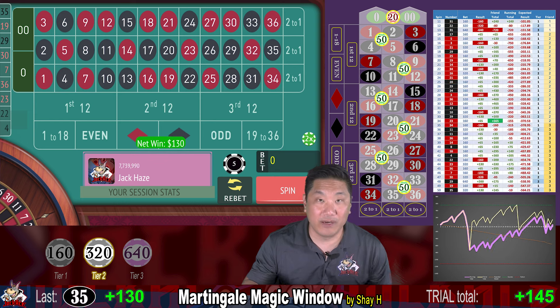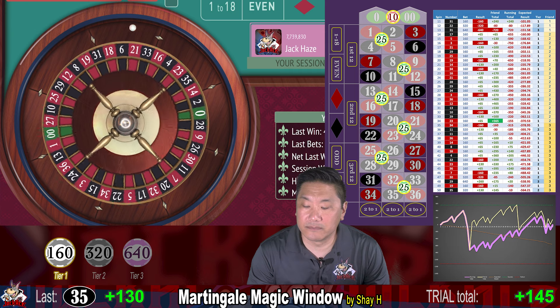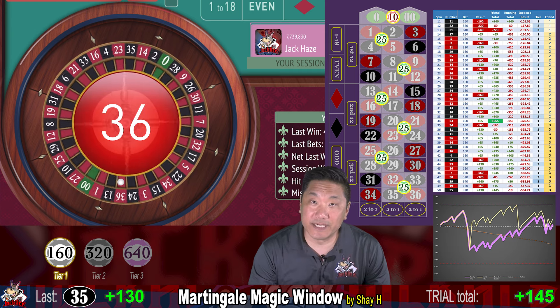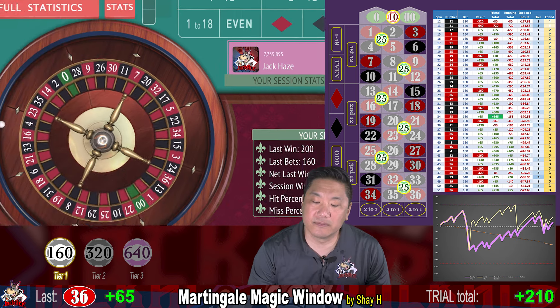35 — that is a win, we win $130. 36 — another win, $65. We are currently up $210.